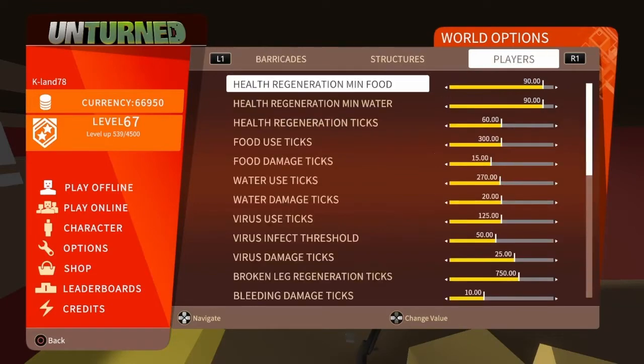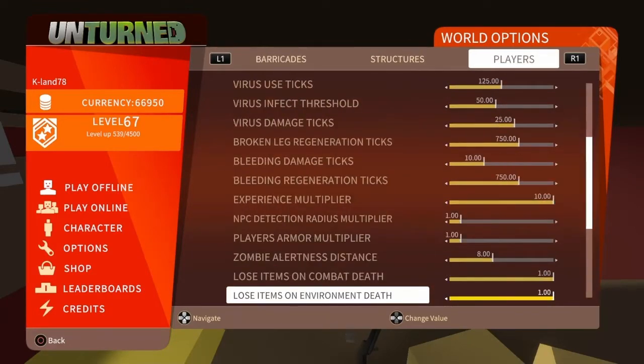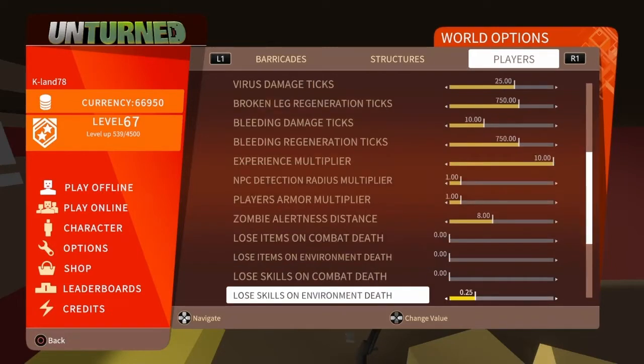Go ahead and go over to players, scroll all the way down. We're going to turn off: lose items on combat death, lose items on environmental death, lose skills on environmental death, and lose skills on combat death — all the way off.